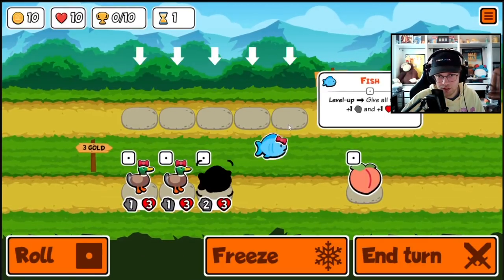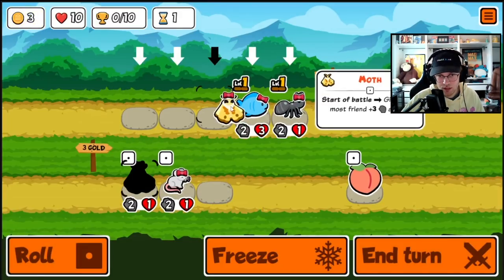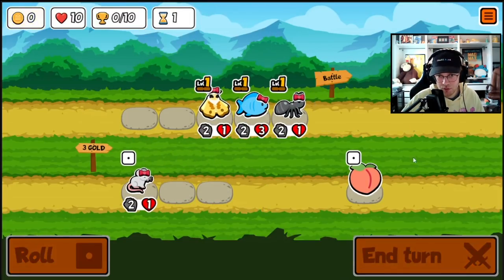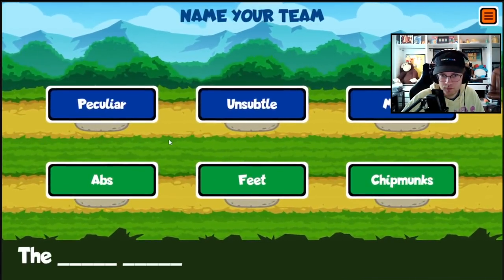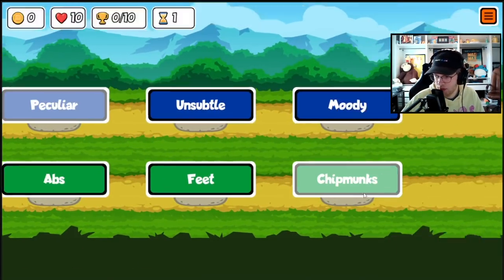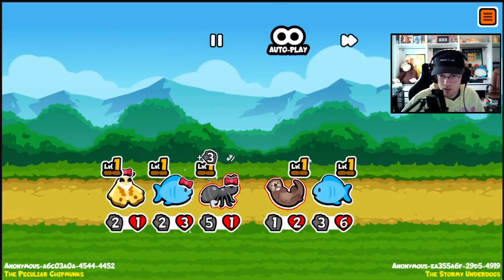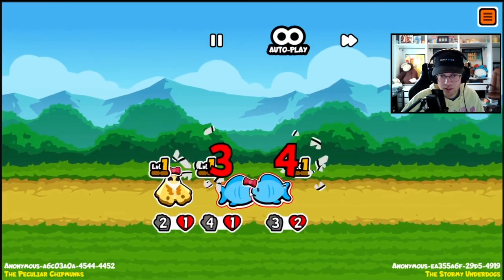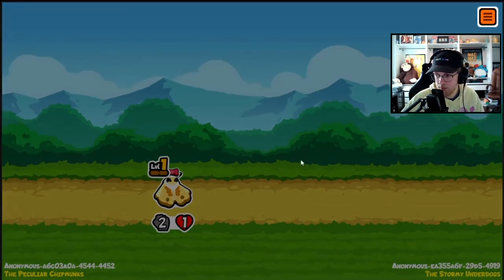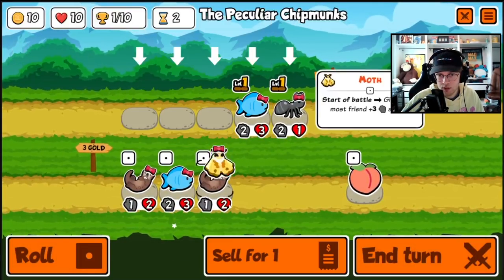This is a really really strong build. I'll grab an ant — moth is also super strong for trading early. We'll be the Peculiar Chipmunks. It would have been better if it was the other way around but we still win.